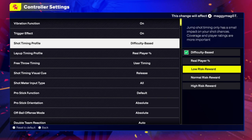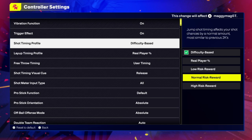The next one is low risk reward. Jump shot timing only has a small impact on your shot chances. Coverage and player ratings are more important. So their player ratings and their coverage is more important in low risk. I wouldn't do that either.